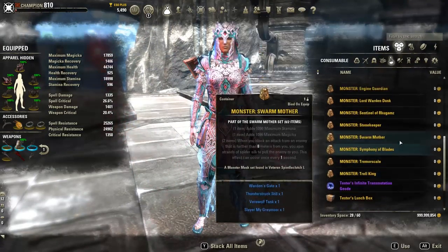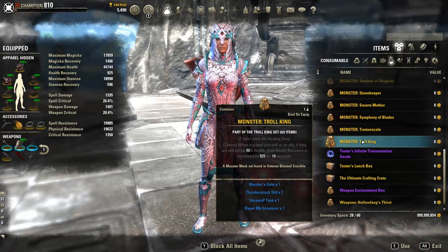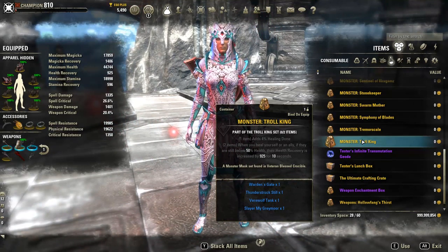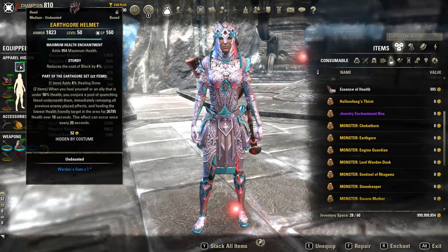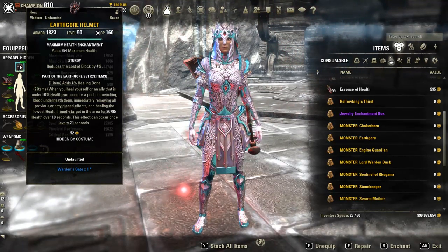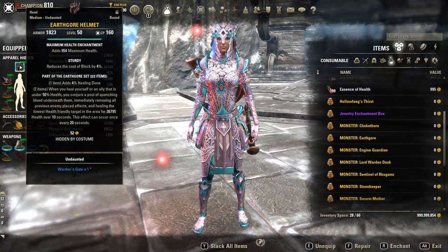For item sets — the last iteration of the Guardian tank build had Troll King. Since then, for the Greymoor patch, Troll King was nerfed heavily by at least 600 health recovery, which significantly killed the appeal of the set. Surprisingly, EarthGore after much testing is actually really good. Although it was nerfed as well for Greymoor, it was also buffed in a way — not only are you getting a large amount of healing done over 10 seconds, but you're getting it much more frequently. This effect can now occur once every 20 seconds compared to the previous 38 or so seconds, and that's pretty significant.